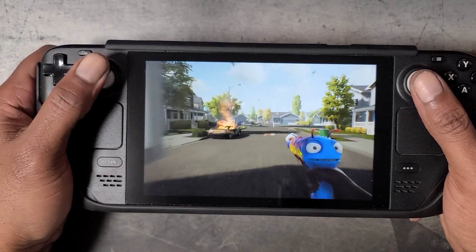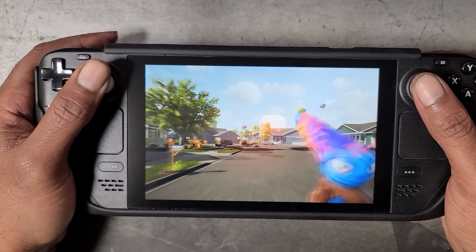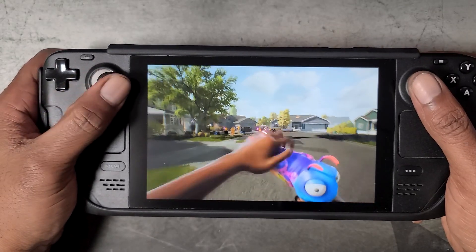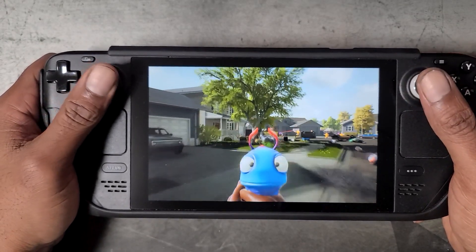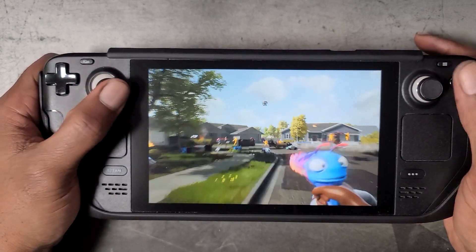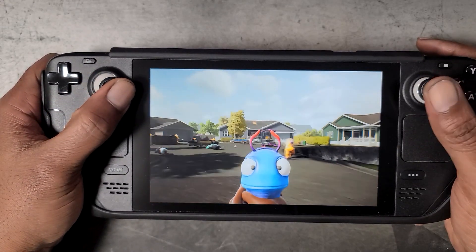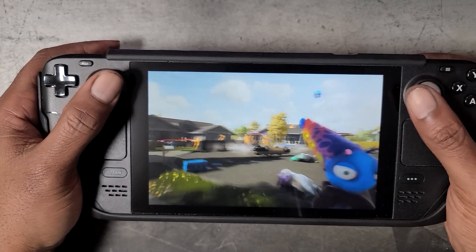Next up, here we are testing Handheld Companion on a Game Pass game — this is High on Life. As you can see, the controls work perfectly fine and everything is smooth as butter. If you haven't already played High on Life, I highly recommend giving it a try. It's a lot of fun, very funny, and it's included in Game Pass.